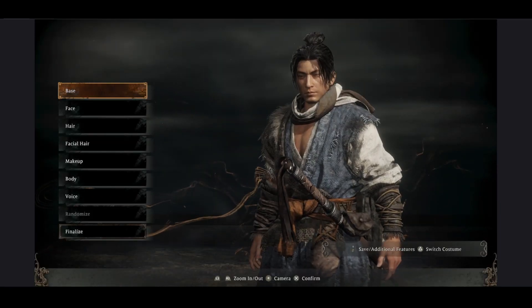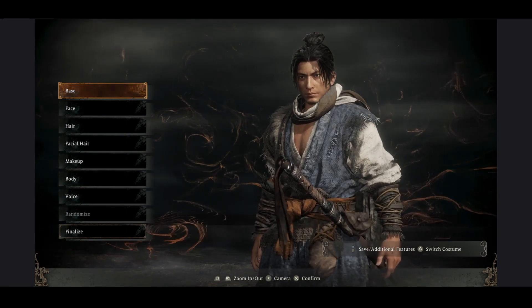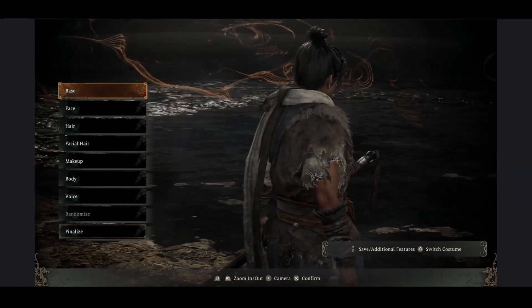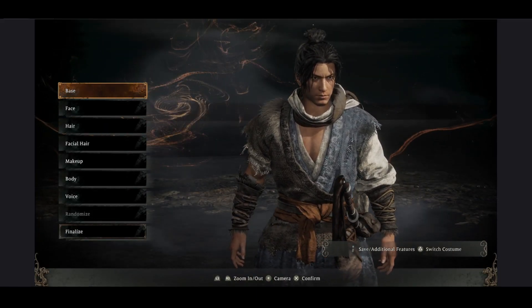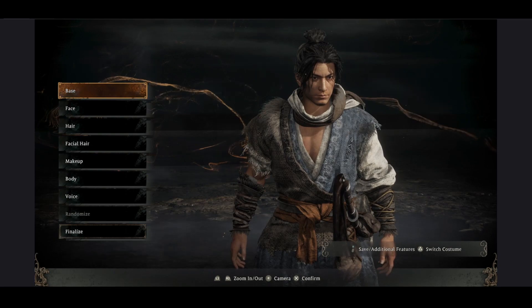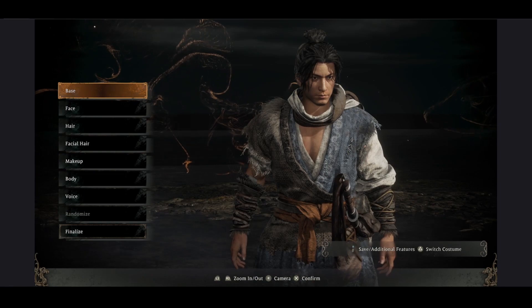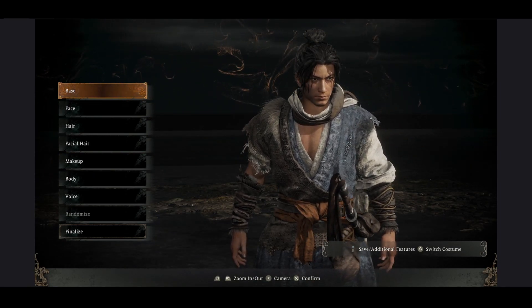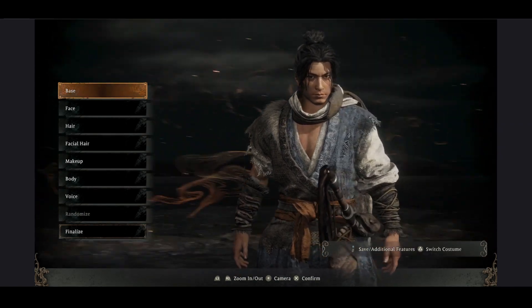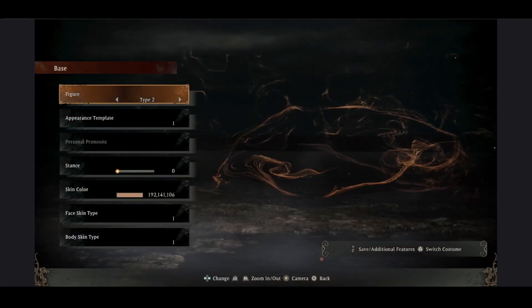As we start a new game we're treated to a character creation screen, and it's done incredibly well. If Nioh was Team Ninja's version of Dark Souls, then Wo Long is Team Ninja's version of Sekiro. It's very Dark Souls-like in its play style, and a lot of it is done exceptionally well, especially the character creation. One thing that got me very impressed right from the get-go was how detailed the character creation is.